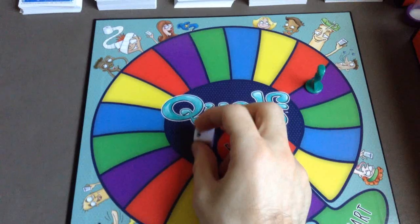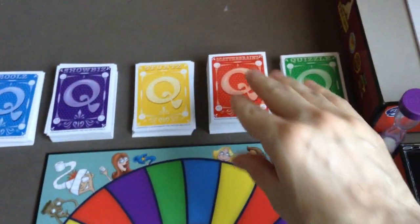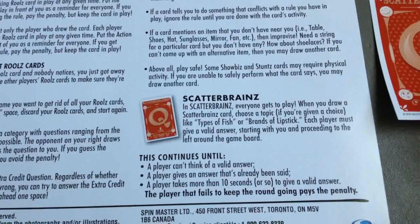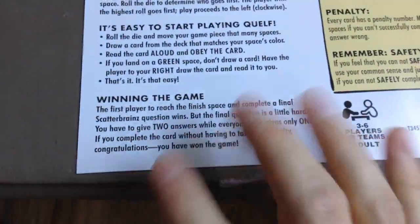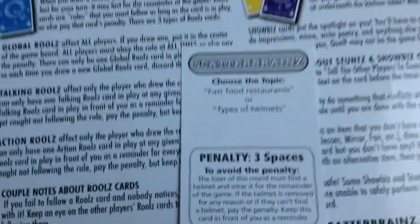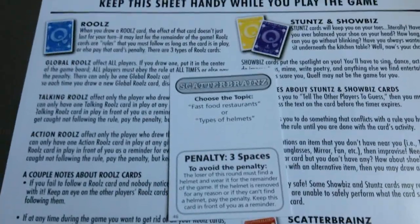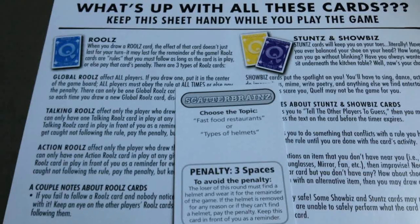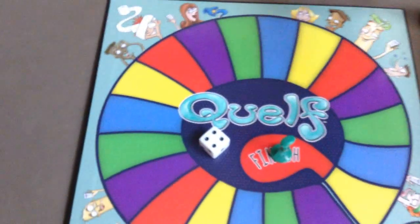Next roll is a four — arr! I'm at the finish line, time for the final category: Scatterbrains. The card says everyone gets to play; choose a topic and each player gives a valid answer starting with you, going left. Since I'm at the finish line I need to give two answers. My topic is fast food restaurants: Burger King, McDonald's, Taco Bell, KFC, Arby's, Carl's Jr., Hardee's, Jack in the Box, Wendy's. I won the game!